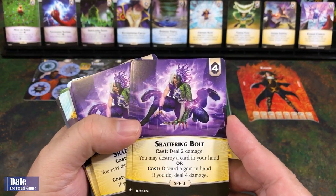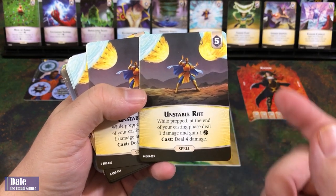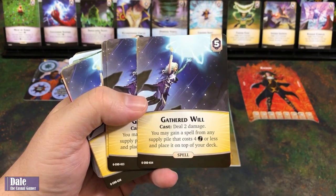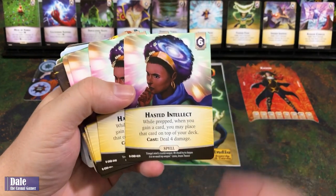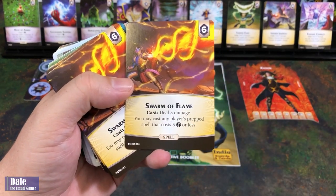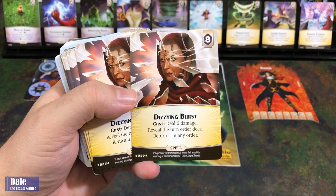Shattering Bolt — four cost Spell. Cast: deal two damage, you may destroy a card in hand. Or cast: discard a gem in hand to deal four damage. Unstable Rift — five cost Spell: while prepped at the end of your casting phase, deal one damage and gain an Aether; on cast, deal four damage. Gathered Will — five cost Spell: deal two damage, you may gain a spell from any supply pile costing four or less and place it on top of your deck. Hasted Intellect — six cost Spell: while prepped, when you gain a card you may place it on top of your deck; deal four damage on cast. Swarm of Flame — six cost Spell: deal five damage, you may cast any player's prepped spell costing five or less. Dizzying Burst — eight cost Spell: deal six damage, reveal the turn order deck and return it in any order.